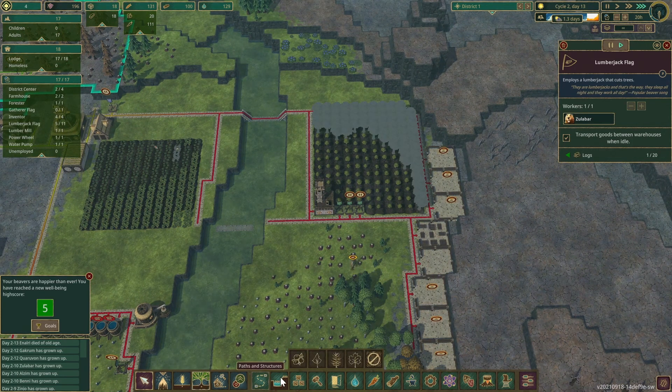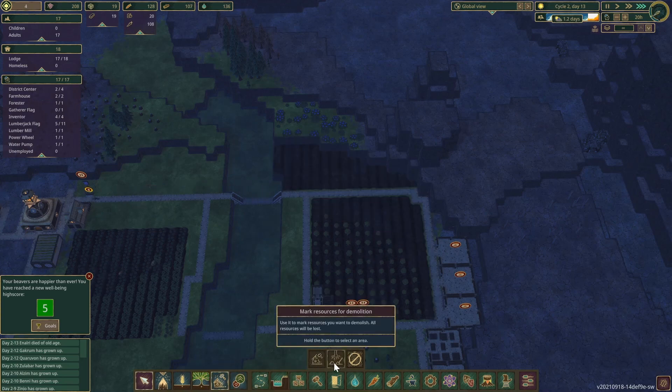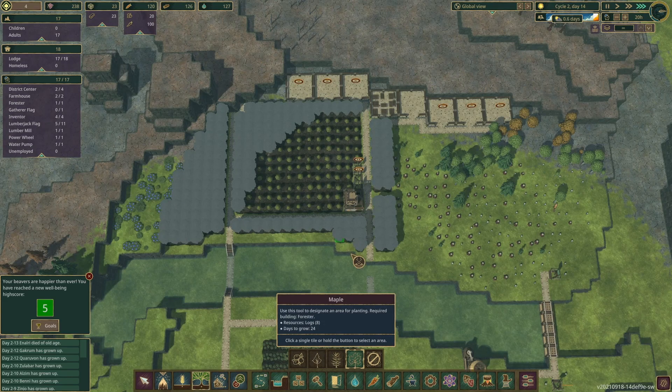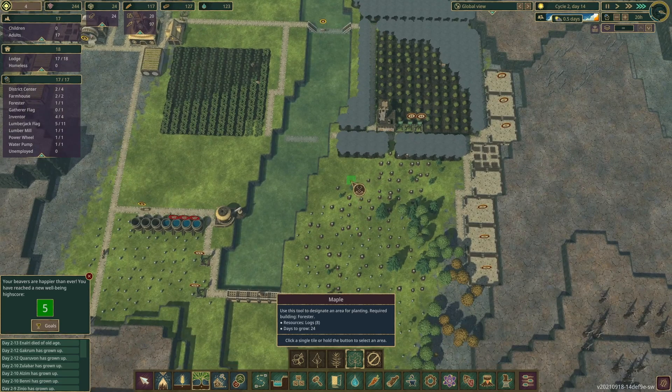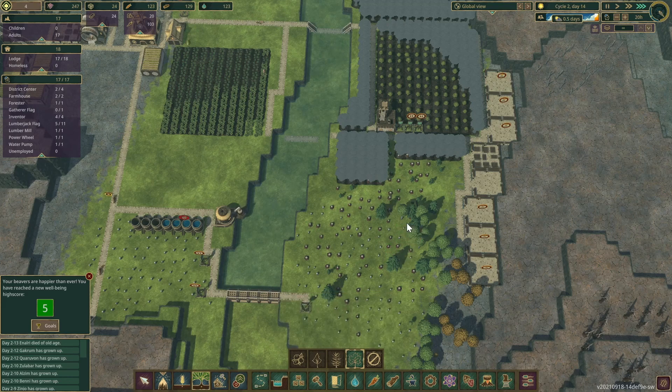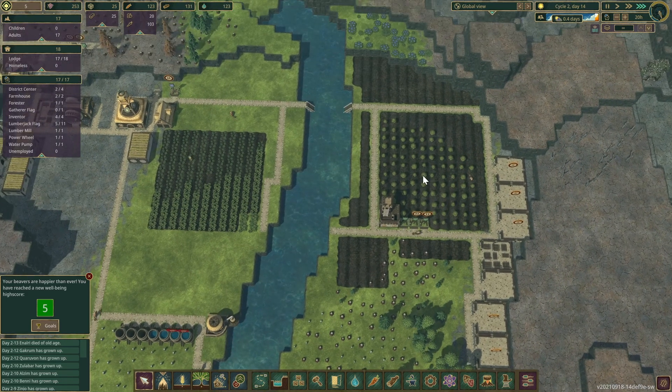Let me get this forester to plant more maple trees. I need to do something about that because I need to leave space for a wall. Then we'll go all the way down. It's going to take this guy some time to plant all these maple trees.